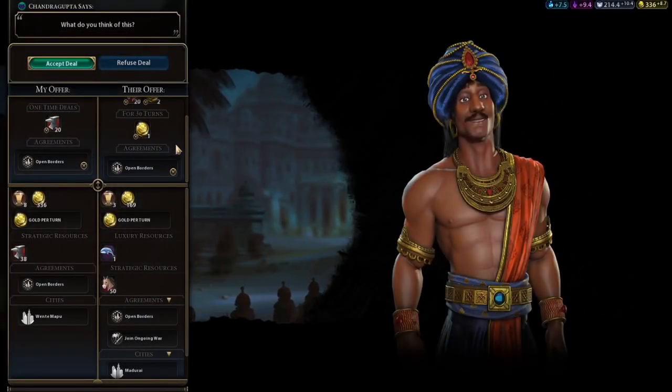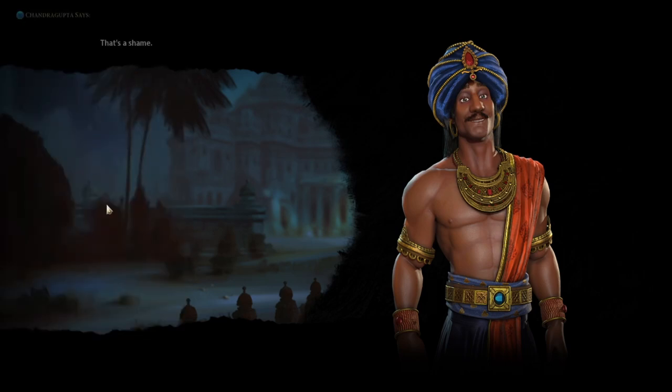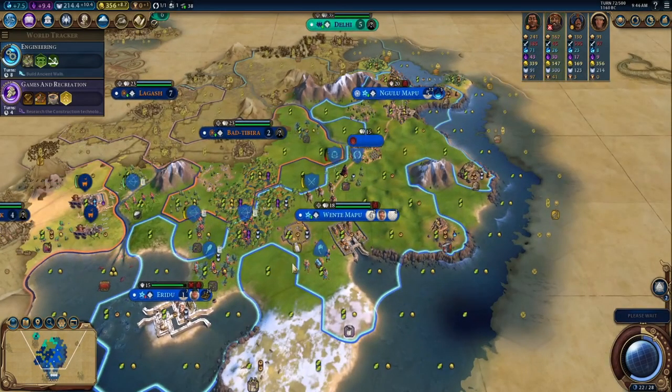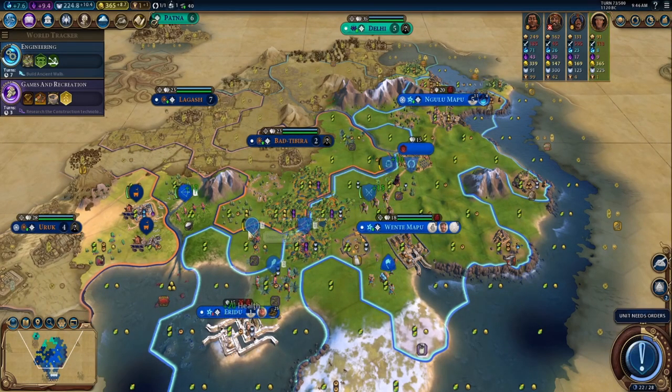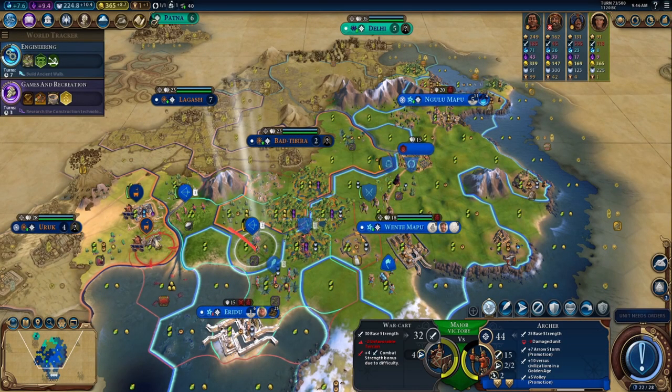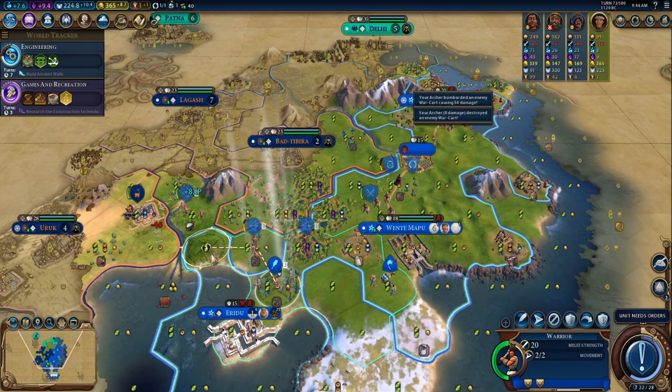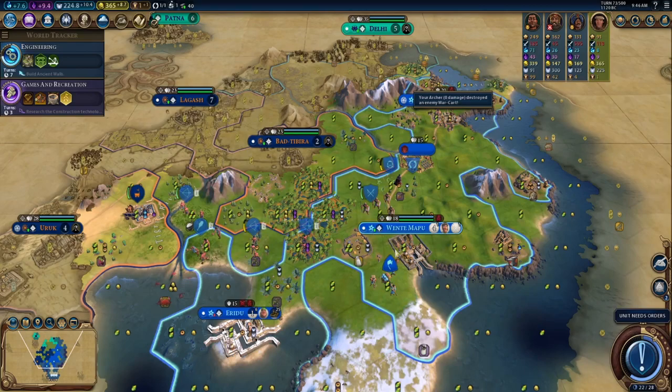I decline an offer from Chandragupta here because I generally think that iron is more valuable than horses early in the game. Then I go ahead and accept this Diplomatic Favor trade from Coop. Although this has come back to bite me sometimes, generally you don't have enough diplomatic favor to allocate a lot of votes to anything early on in the first diplomatic voting session. So I think it's generally a good trade if an AI is offering you gold for your Diplo Favor.